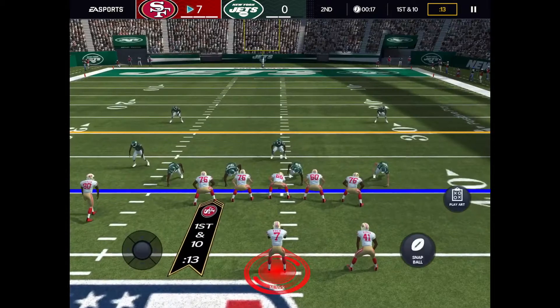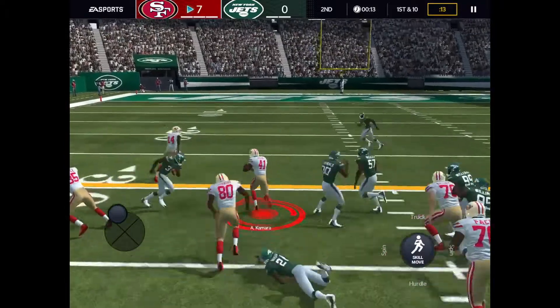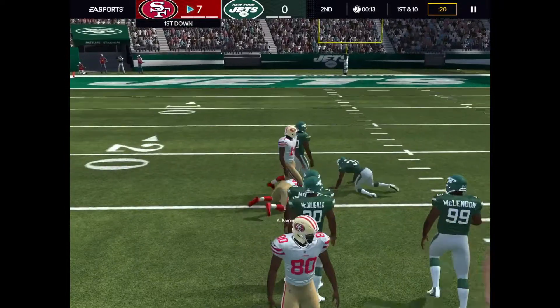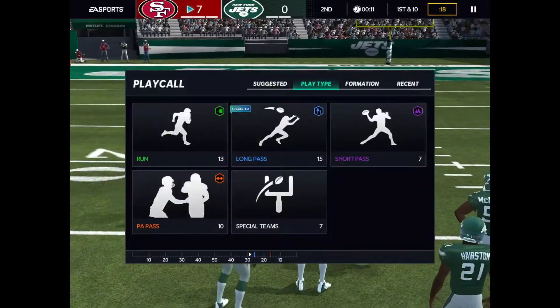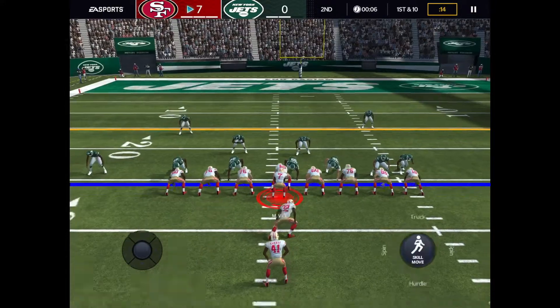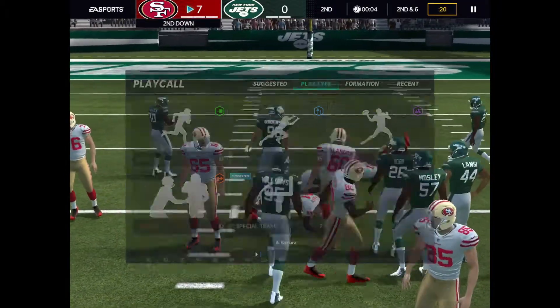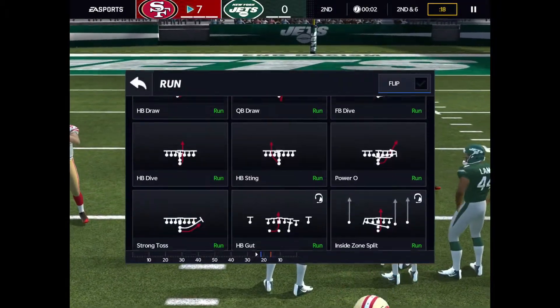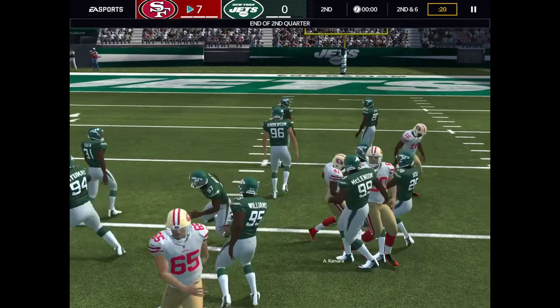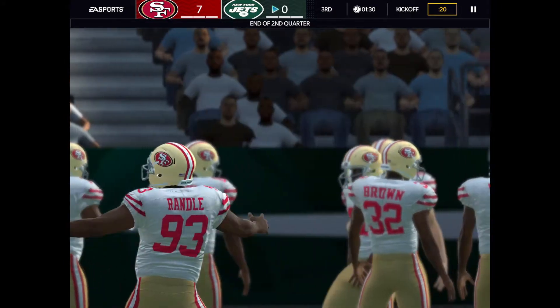Let's do halfback sweep — I don't do that play that often, but usually you get a hole right here. Look at that! This is why Alvin Kamara is a good card, and he's actually relatively cheap on the market, on the auction house. About four yards there. Let's do strong toss again — it's the end of the second quarter, so we're returning it now.